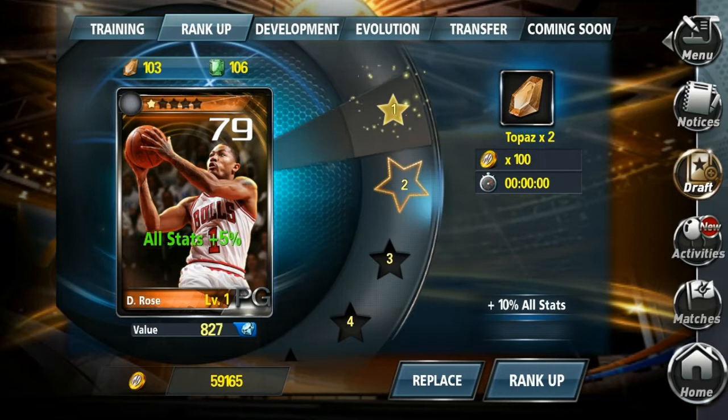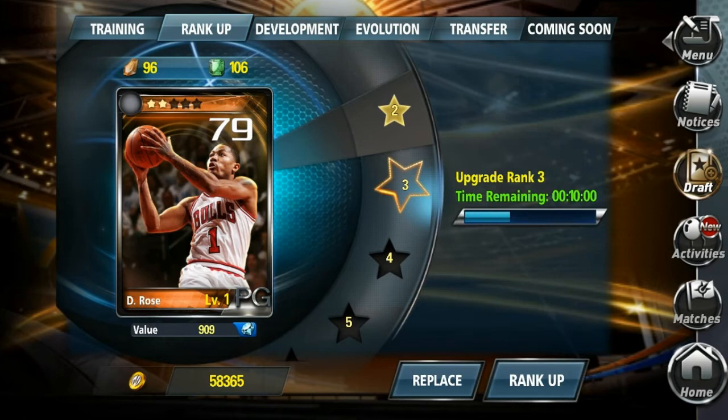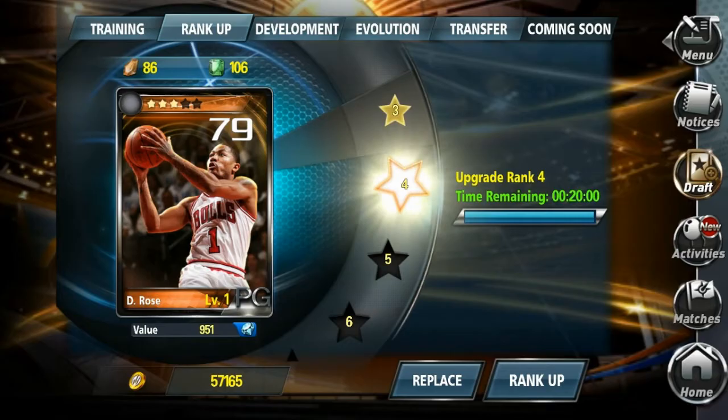When you rank up a card, you will see that for each rank increase your card receives a nice boost to all of its stats. In addition to improving its stats, ranking up a card also unlocks and improves card skills.